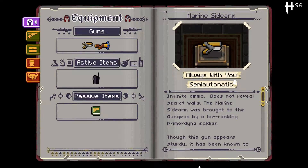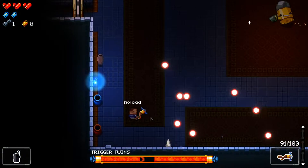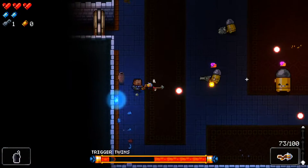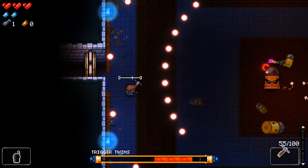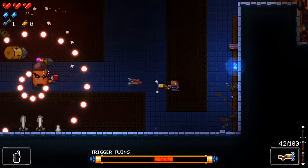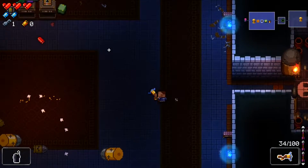That leads right into the next boss, which is also a first floor boss. I'm going to turn on my mouse settings for Enter the Gungeon mode so I can use the mouse to reload again. We are fighting all the bosses — I thought it might have us fight just one boss from each floor at random, but apparently we fight each boss. So we'll fight all three of the first floor bosses, then all of the second floor bosses, and so on.